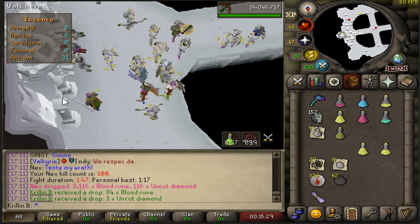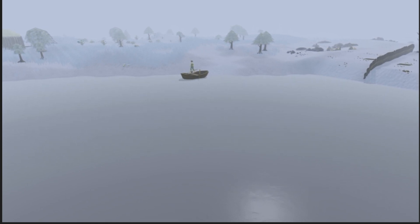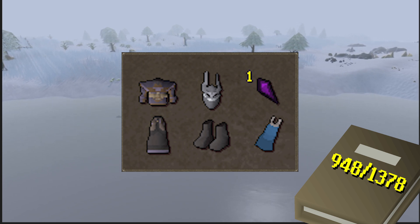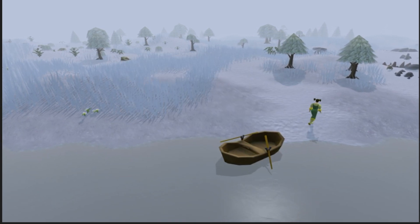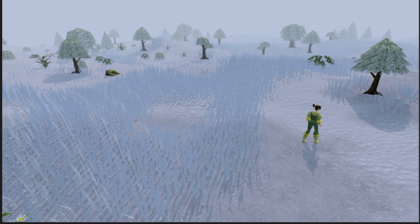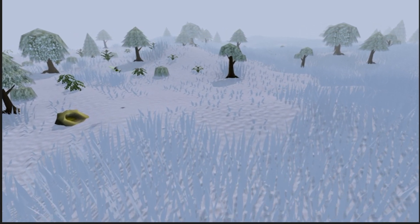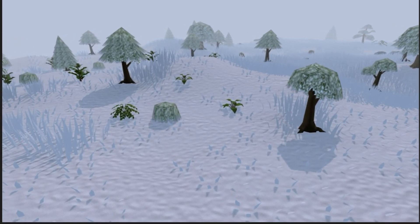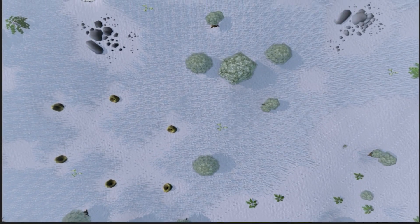Here we are with 100 kill count at Nex — this is where we're ending the Nex killing for this video and we'll pick it up next time once we have the hard combat achievements done. In today's episode we gained six new items in the collection log, getting us up to 948 items total — so close to 950. Next episode I'm very focused on the hard combat achievement diary so we can do Nex a bit easier, and also God Wars bosses in the future since you can get instances. That's going to be a lot of God Wars kill count to grind.